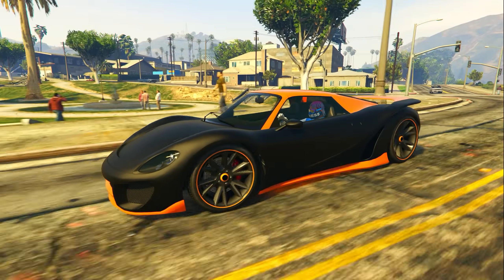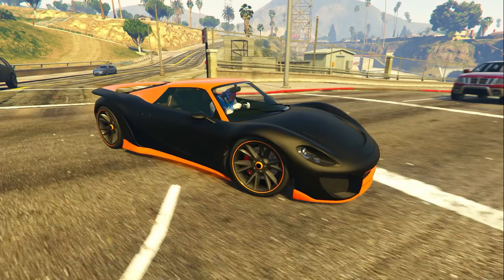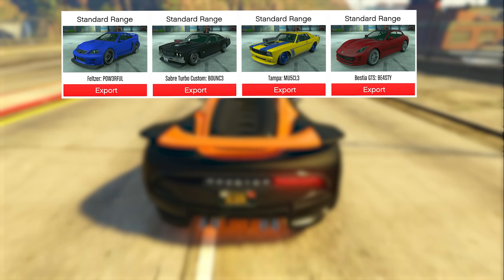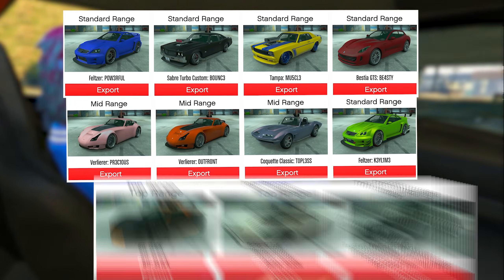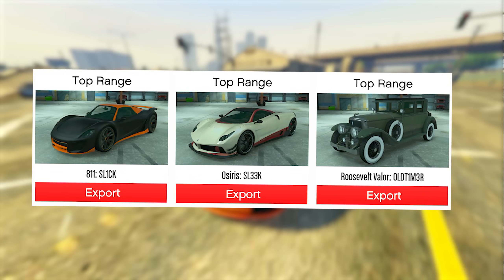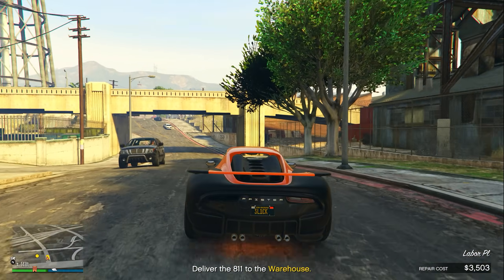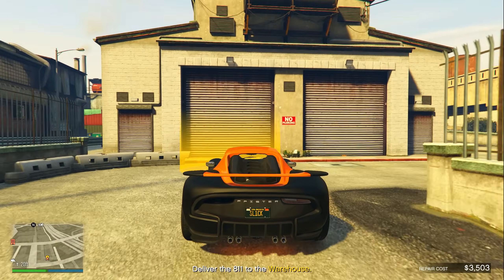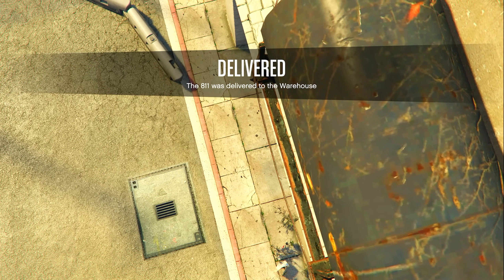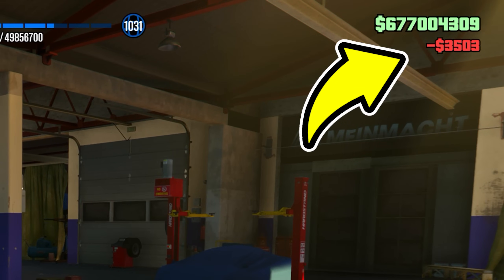Every single car that you get during these vehicle cargo missions is going to be a different level. The lowest level is called standard range, the mid level is called mid range, and the very top level is called top range. When it comes to selling these vehicles, the only ones you want to sell are the top range vehicles because those get you the most possible money. Also keep in mind, the more that you crash the vehicle and the more that it gets shot up, the more you're going to be paying for the repair cost. I only had a low repair cost of $3,500, which I recommend just paying if it's that low.